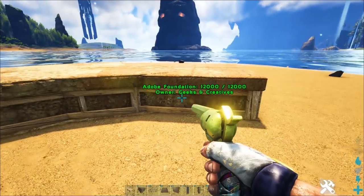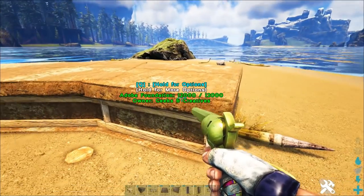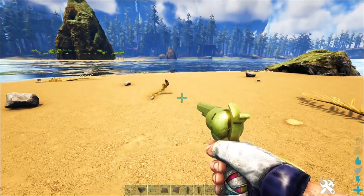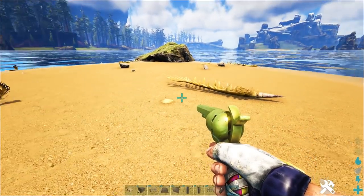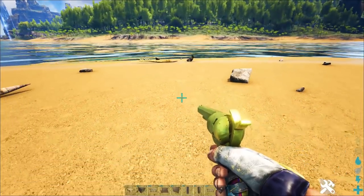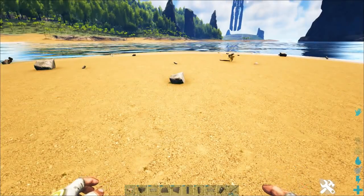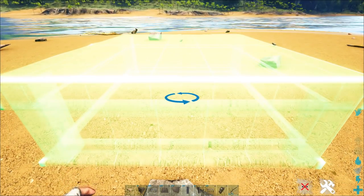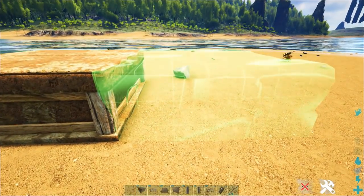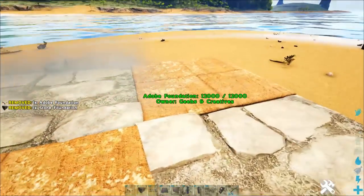So what you are going to need for this are some foundations, and I recommend a couple different types. I'm using Adobe and Stone because it makes it easier to see the line between the two. You will need fence foundations, ceilings, walls, a metal pipe — two specifically — and pillars. Most of my tutorials have been S+, but this is going to be totally vanilla, except I have some S-plus fence foundations to show you the differences available when using those for those of you that have access to mods.